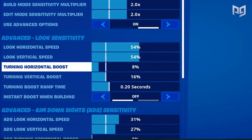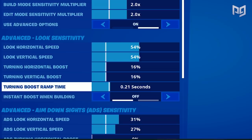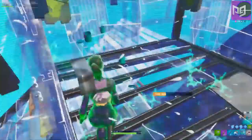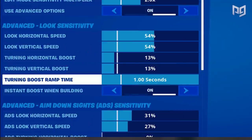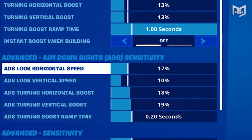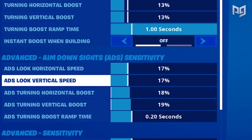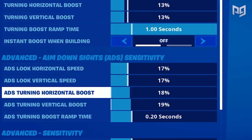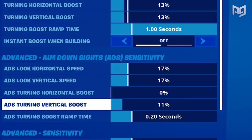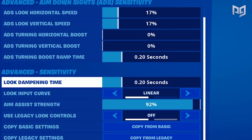To get a PC-like advantage, set horizontal boost to 16% with a boost ramp time of 1.0 seconds. This allows a boost to your spinning so you can turn around and build boxes faster, while the one-second ramp means it won't affect your normal sensitivity too much. Set instant boost when building to off. For advanced aim-down-sights, set both horizontal and vertical to 17% — good for far shots and overall ADS speed. Keep horizontal and vertical boosts for ADS off, since acceleration isn't ideal when trying to be very accurate.